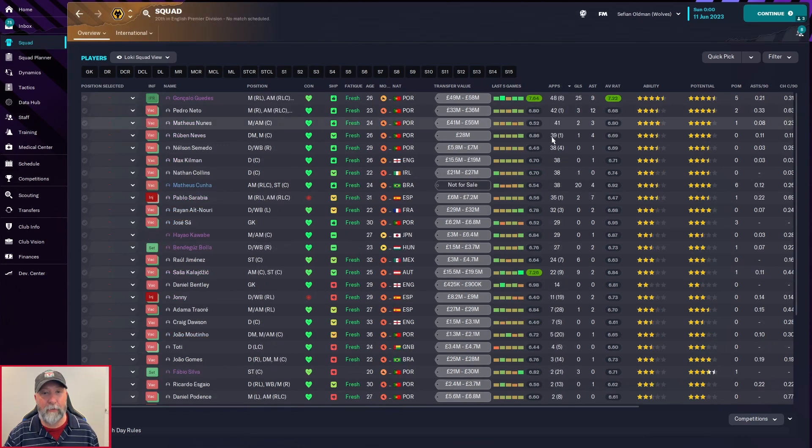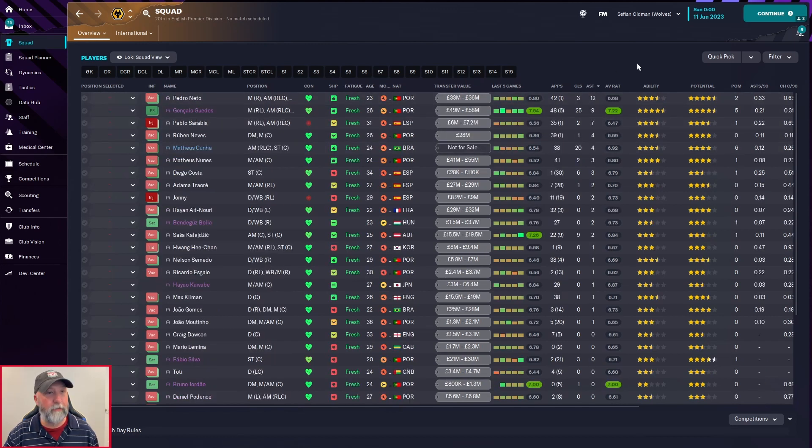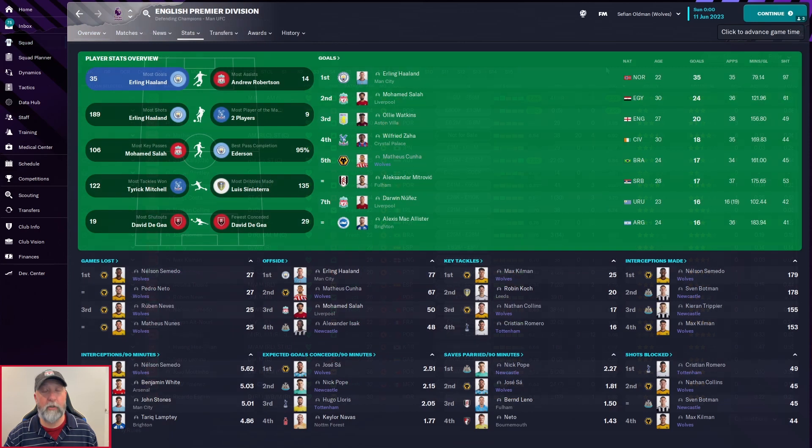Wolves: Netto with 42 appearances, Nunez with 41, Neves with 39. Their top scorer with 25 goals isn't even at the club anymore. Cuña gets 20, Kalajic 9, Costa and Jimenez 6. Assists: 12 for Netto, 7 for Sarabia, 4 for Neves and Cuña. Both top-rated players — 6.95 and 6.90 — are no longer at the club; Jose Sa leads with 6.95.